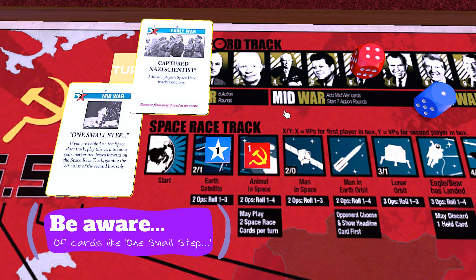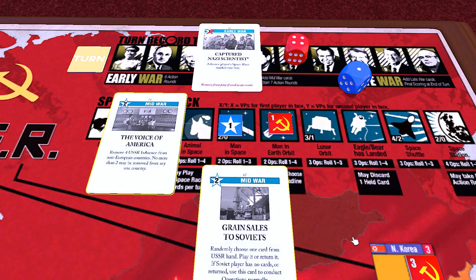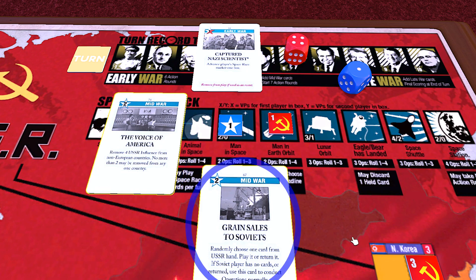There is a risk that playing this card to get ahead in the space race opens up another card like One Small Step, which can boost your opponent to a victory point box ahead of you unintentionally. The other aspect of the space race that newer players don't consider is that the ops requirement for the space race goes up the further you move along the track. It is a clever mechanic that makes the space race a double-edged sword. This means that you can enjoy the benefits of advancing along the track, but the downside is that you might not be able to use the space race to get rid of a nasty enemy two ops event. This can be especially tricky for the Soviets who otherwise have to trigger awful events like Voice of America or Grain Sales to Soviets among others.